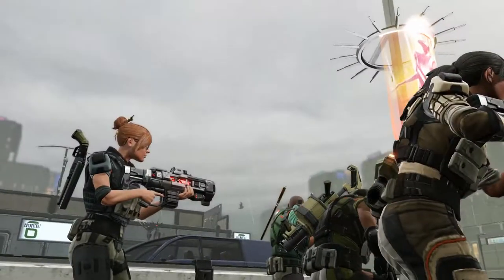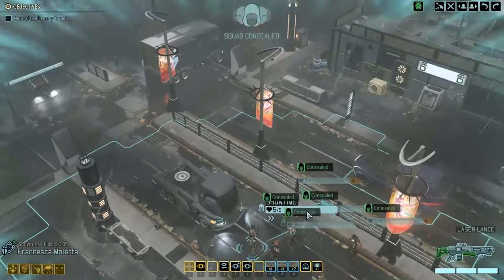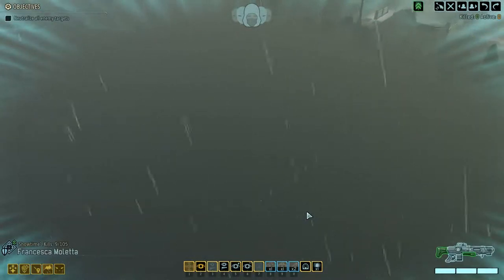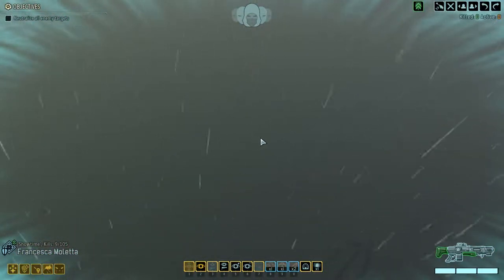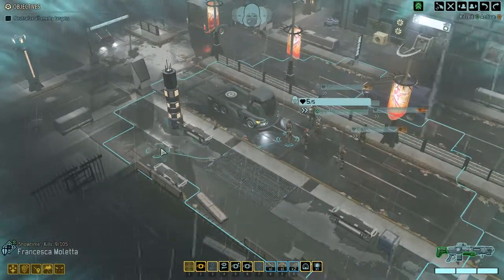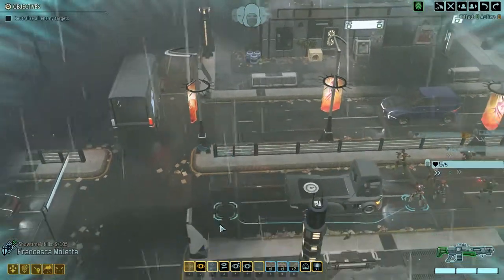I've actually failed this mission once because of a single mistake — a single unintentional key press. Now, one thing about this map is that it's actually a relatively small map and we seem to be in the bottom right corner. There's a building right in front of us which we can take advantage of, but the map doesn't really advance much beyond this particular building. We definitely want to be careful because the mobs will no doubt clump up very easily.